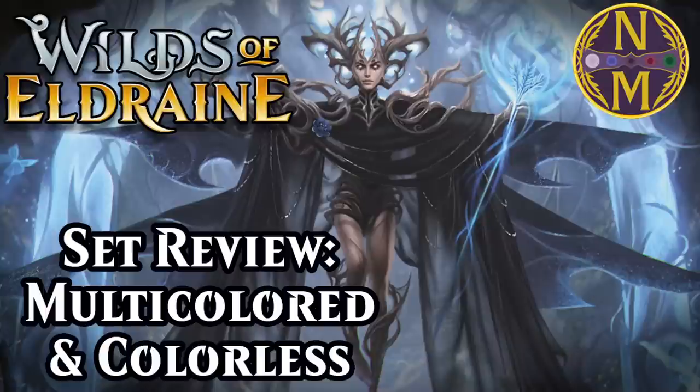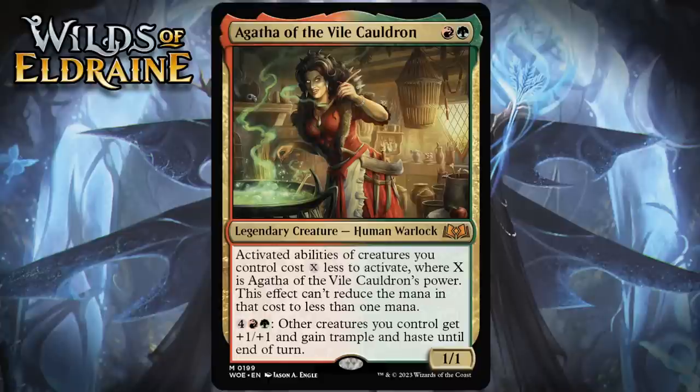Alright, without further ado, let's take a look at the first card in my Wilds of Eldraine limited set review. That first card is Agatha of the Vile Cauldron. For a red and a green, she's a 1/1 Legendary Human Warlock at Mythic Rare.